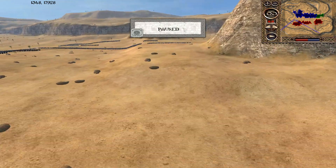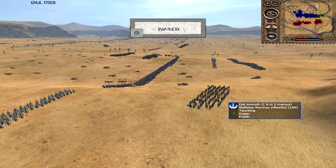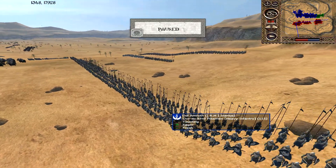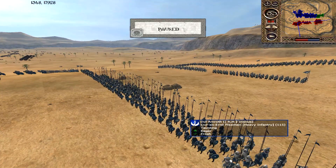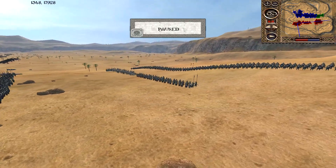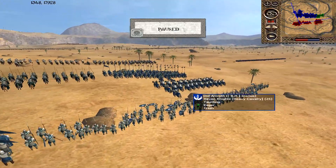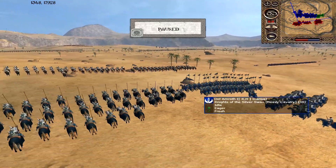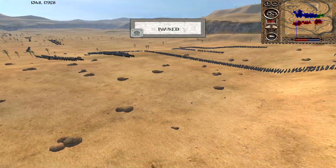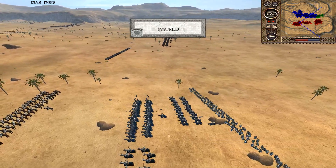That brings us to the first of our 3 opponents, which is Dol Amroth, commanded by Nnarius. He has some Tarnostian Spearmen, some Belfalas Marines, some Edhel-on Men-at-Arms, some Dornale Pikemen — not armed up — Dornale Swordsmen, some Pinnath Gelin Champions, Haven Guard, more Edhel-on Men-at-Arms — 2 units, not armed up — more Tarnostian Spearmen, Haven Knights, Knights of the Silver Swan, Tirithale Lancers, and Pinnath Gelin Riders — 2 units. There might be some Rangers but we'll come back to them.